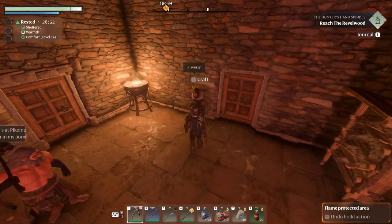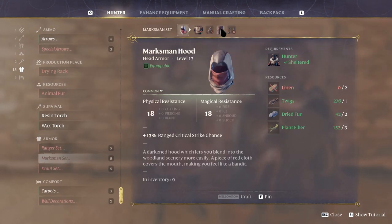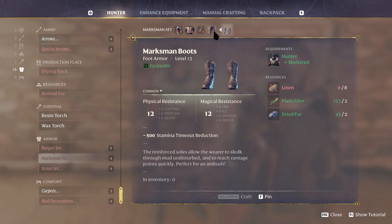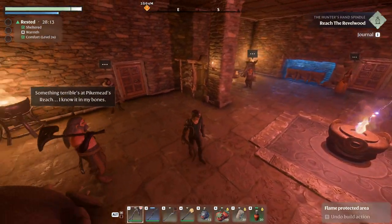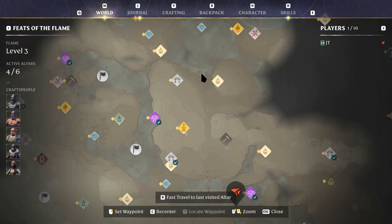The main reason for that is that hopefully we will be able to make some Lynne at some point, and by doing that we should be able to make some different types of armor as well. That would be nice if we could do that. So let's have a look.